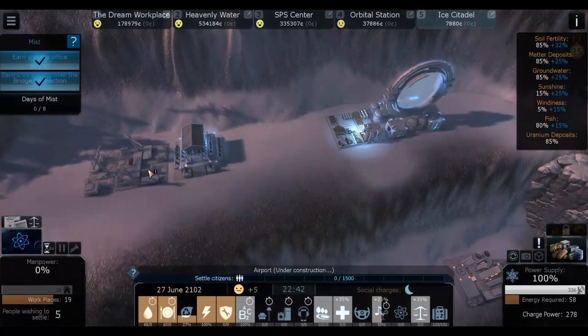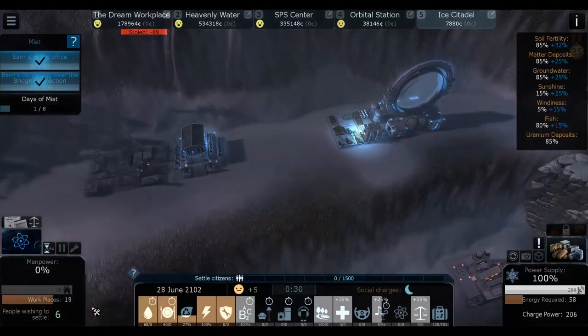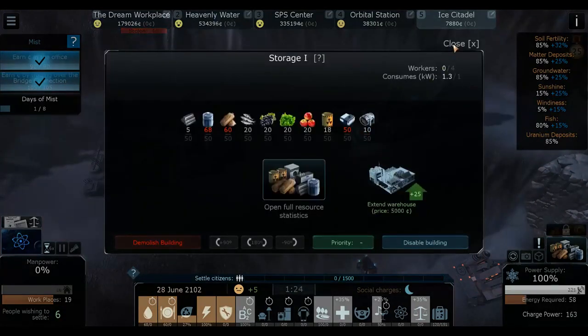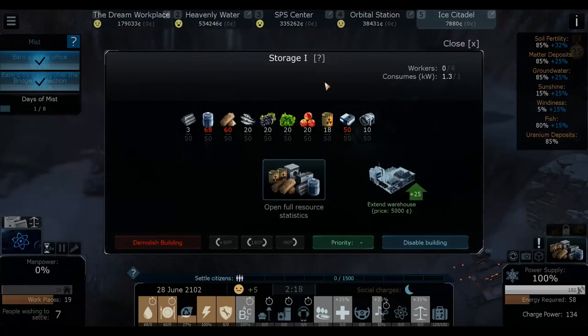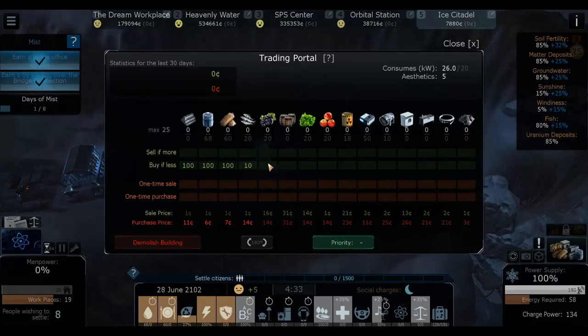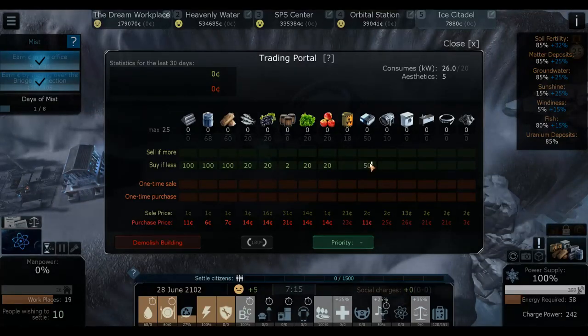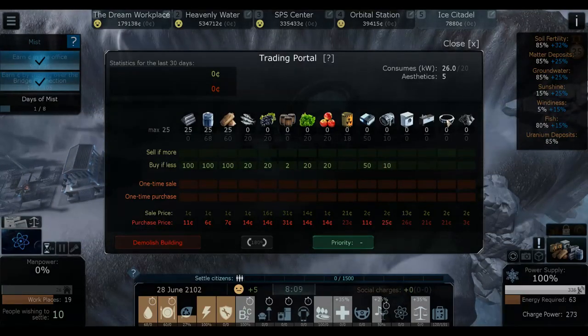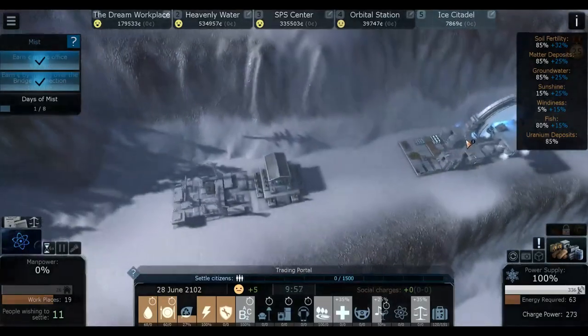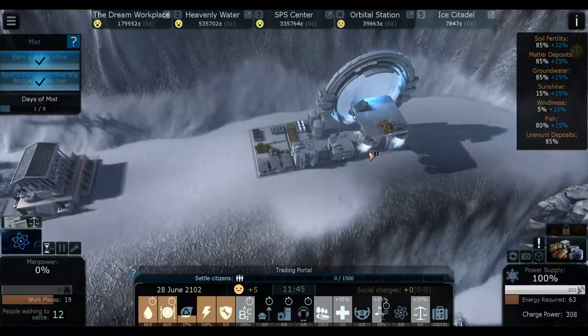We have nine matter left and we need to - as soon as this is built we're gonna start getting some drones. We also need people, but already five people want to settle. As soon as this gets to 15 we're gonna get our first batch. They will eat, so we're gonna lose a lot of salads, fish and stuff like that. You can set this up to less than 20 so we're continuously buying - less than 20 food, 20 batteries, and 10 engines.